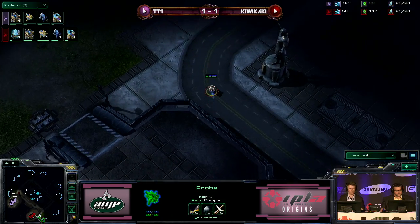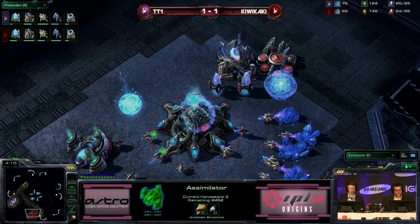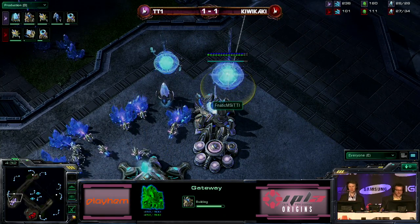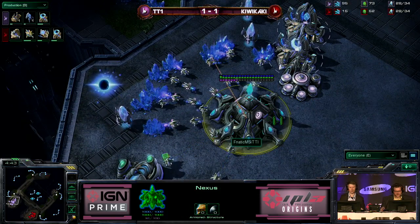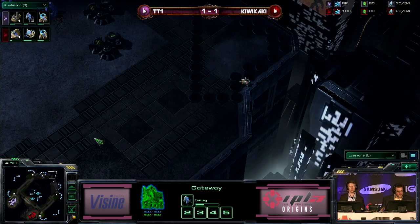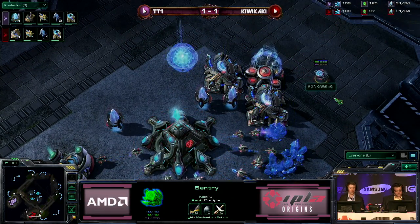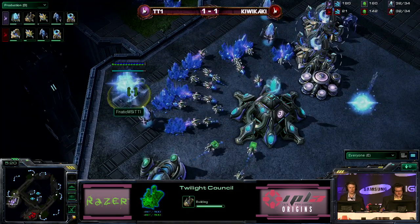tt1 in the meantime is mining completely for both of his gases, getting that second gateway out, probably going to try to put some pressure on with those stalkers. Looks like kiwikaki going for the same thing — three on gas for both assimilators for kiwikaki as well. There we have twilight council coming down for tt1 just after second gate finishes, which is interesting — usually you see three gate then twilight council. But kiwikaki has put down his robo, so I think we're going to see that blink play from him as well.